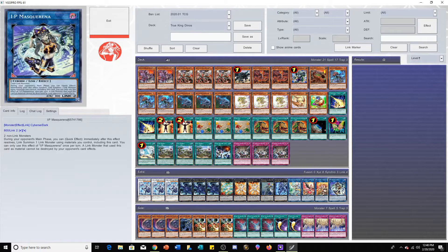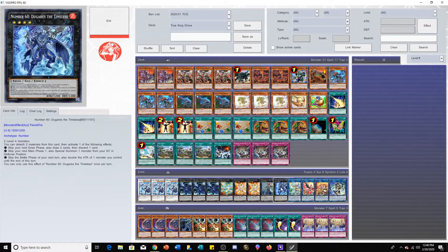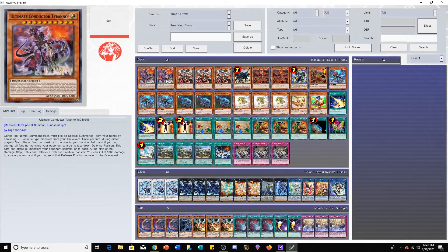Masquerena is kind of interesting because you really didn't see this before in Dino decks. I guess now people are going to start toying with it more — it's a very good card. You might as well have a response to your opponent's random cards. Just being able to make Apollousa for almost free is pretty good. Exciton Knight is pretty good — we've seen a few deck lists where it's actually been a main focal point for winning games. Dugares the Timeless is just going to be really good: skipping your next draw phase for two cards and discarding one, or special summoning a monster from your graveyard in defense to skip your next Main Phase 1 — also pretty strong. It's definitely an OTK enabler with that battle phase skip, especially with Ultimate Conductor Tyranno, which will just do a set amount of damage to your opponent.